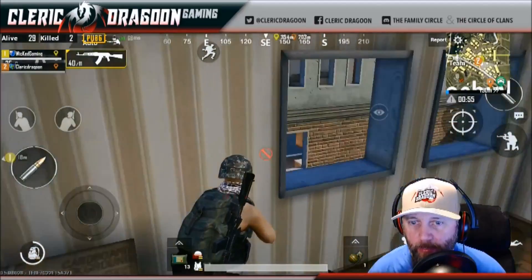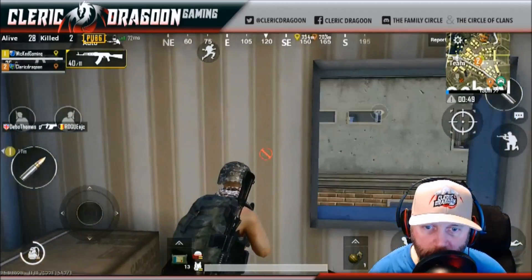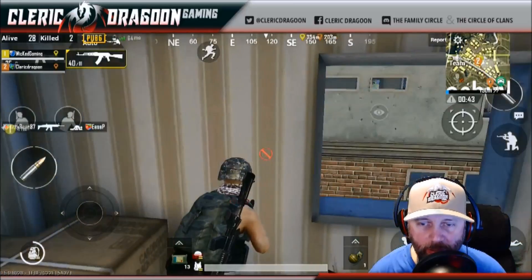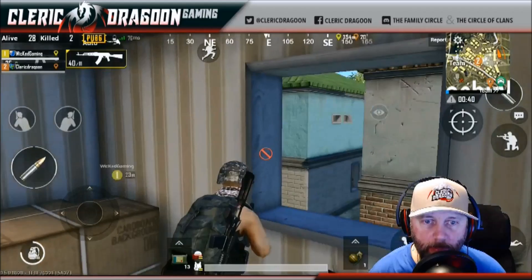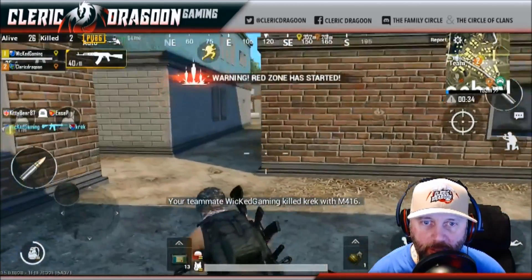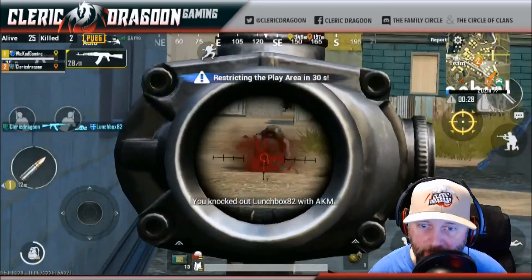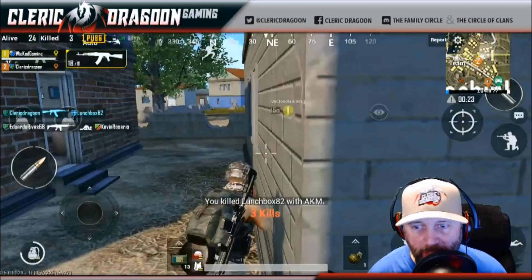This is how you clear Pochinki — go house to house, use the house to your advantage, look around, listen, be patient. My teammate Wicked is engaged and jumped down — I can't allow him to be in danger, I've got to back him up. Look at this — oh hey, there we go! Bad day, bro.